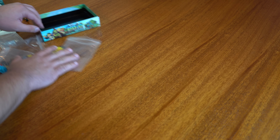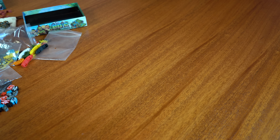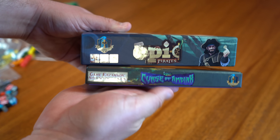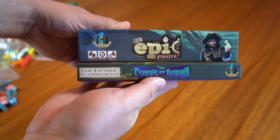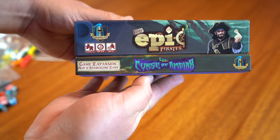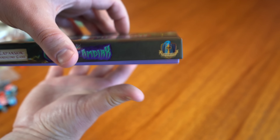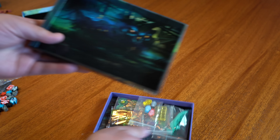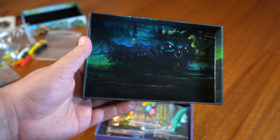Let's move on and do the Curse of Amdiak. Something I will note is the box size, because we made a couple of changes from the initial campaign. Compared to the Tiny Epic Pirates box, it is the same length but half the width, so these will look very good right next to each other on your shelf. And look at that screen printing on the inside of the box — looks so cool.